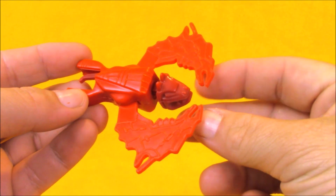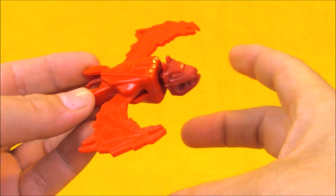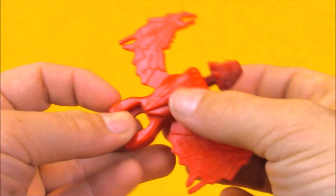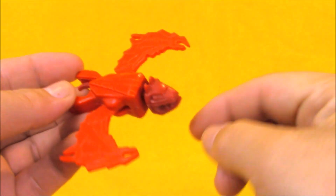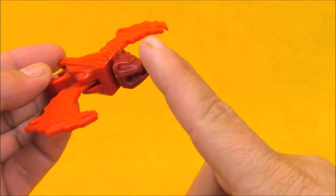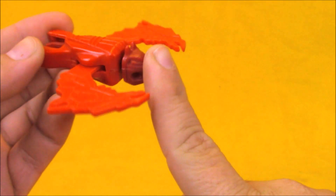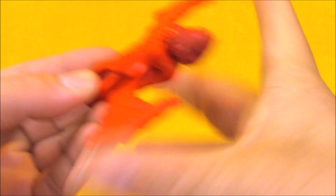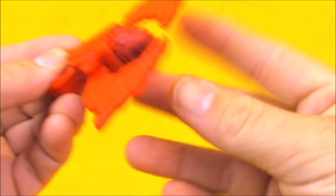Monstar's sidekick accessory is Sky Shadow. He has a clip on the back that can be used to attach him to Monstar's arm. And if a hero comes in contact with his face, his wings snap forward to attack the hero with his gripper claws.